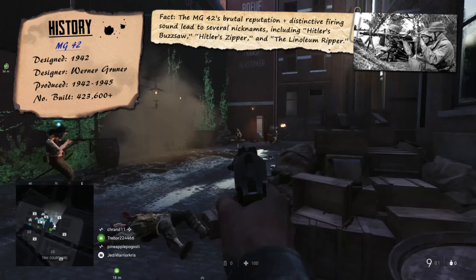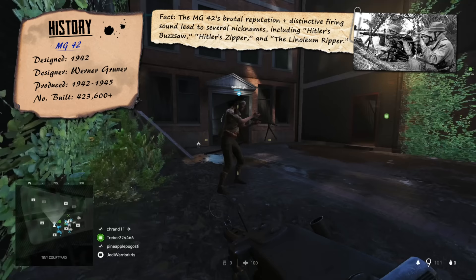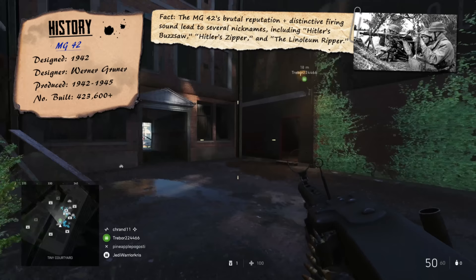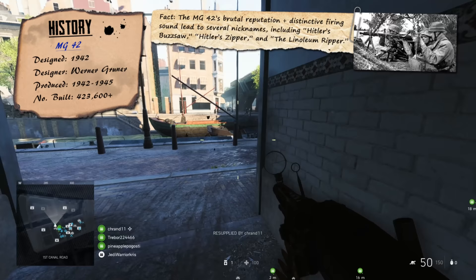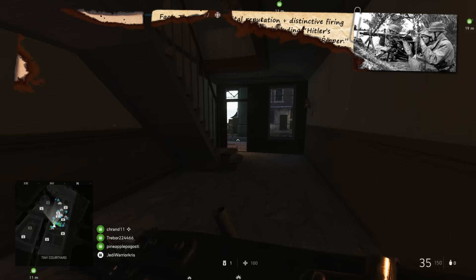While the MG42 was made to replace the MG34, both guns were still manufactured and used alongside each other, seeing extensive use right the way up until the end of the war in 1945. The MG42 is still used today, mainly in modified formats, and it would go on to inspire many post-war machine gun designs like the M60, with the MG42 often stated as being the greatest, most devastating machine gun ever made.